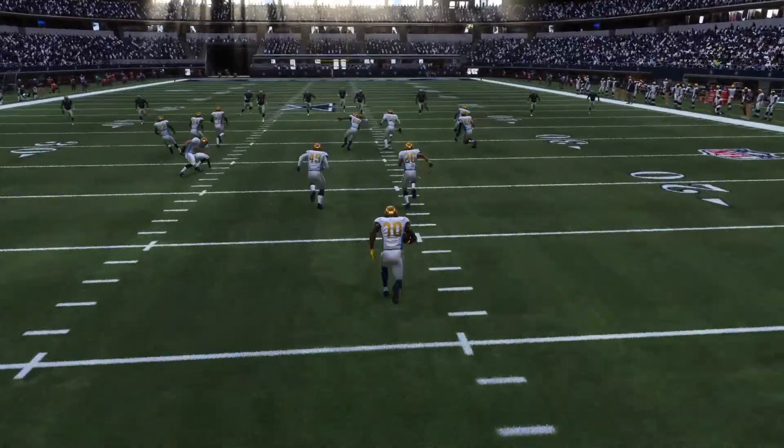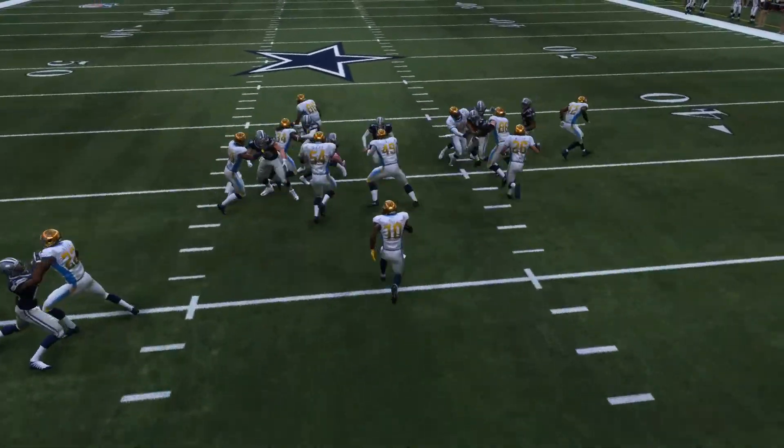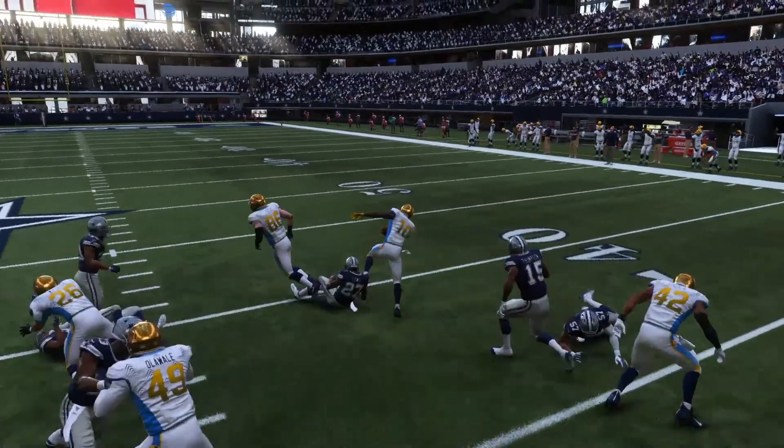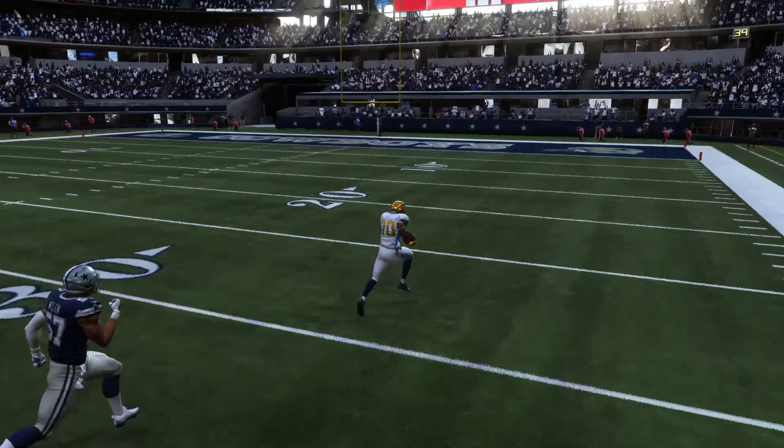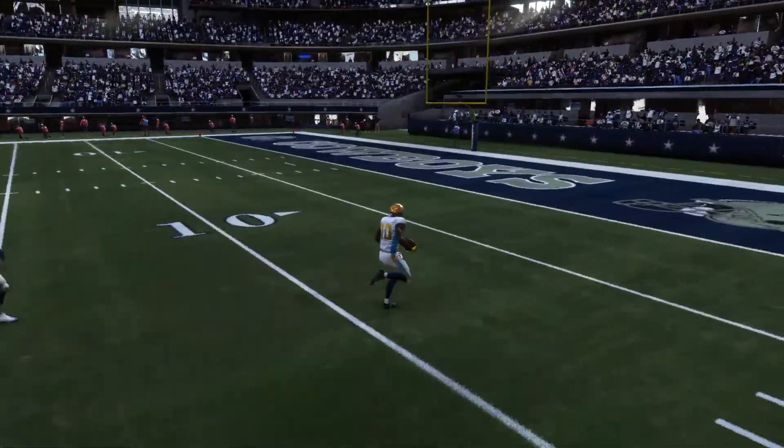We couldn't leave it without a clip from Tyreek Hill. Tyreek heads up the field up the middle, makes a cut to the right, nice little spin move, high knees, break a tackle for number 15. Clear grass in front of him — let's go, get that touchdown.